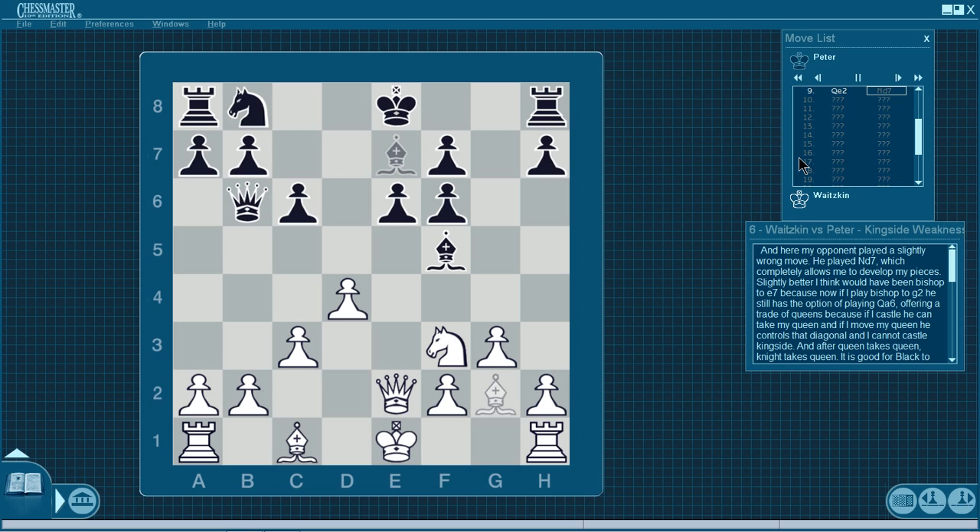There's a rule in chess: if you're better positionally — if you have more space, for instance — it's good to trade down pieces. Black, being in a slightly worse position in space, should trade down because he has fewer pieces to maneuver within less space. So queen a6 would be a good trade for him. My opponent played knight d7, which completely allows me to develop my pieces. Slightly better would have been bishop e7. But with knight d7 on the board, if he plays queen a6, I simply take it and after b takes a6 his pawn structure is terrible. By slightly changing my move order I made Black's position a little more difficult.